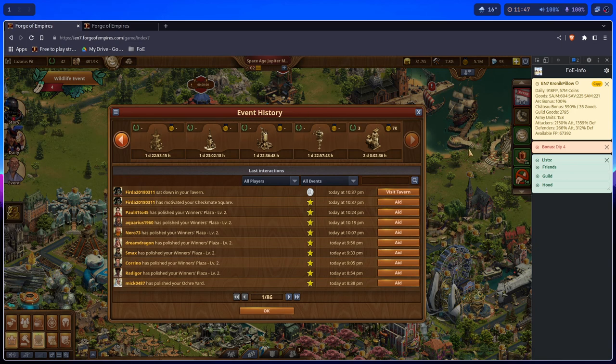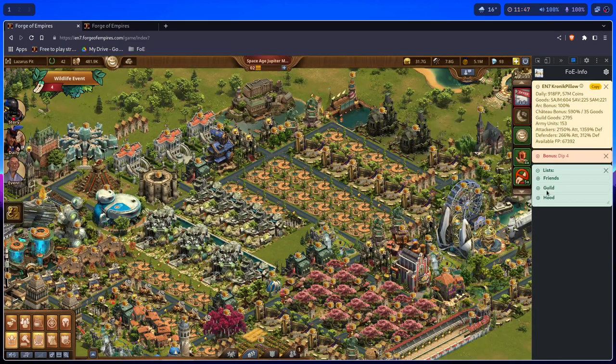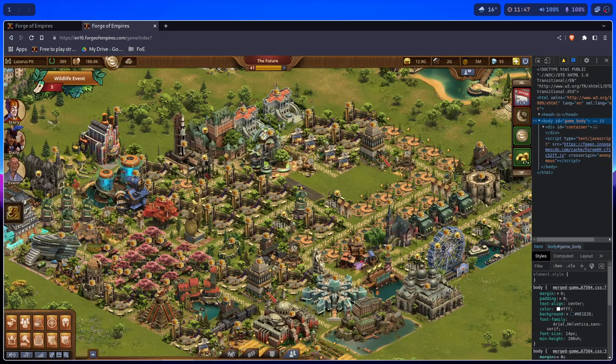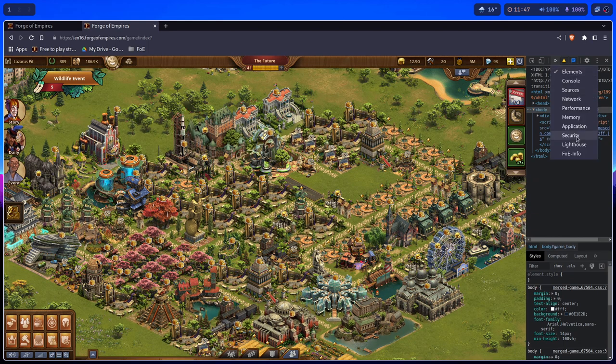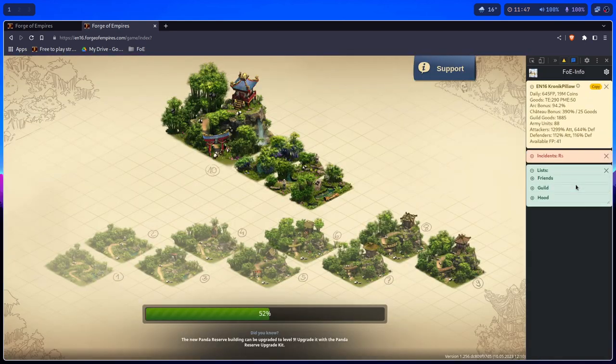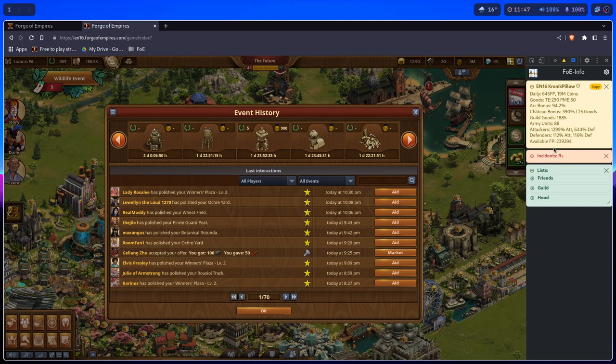The first time you launch Info, you're going to be presented with three or four panels. Currently I don't have any incidents in this city, so let me show you here — I'm sure I have some here. I have incidents, I have the city info, incidents, and lists.